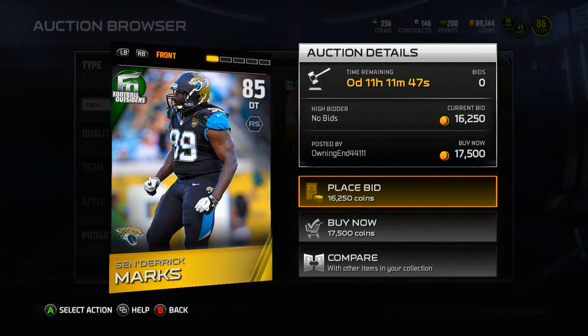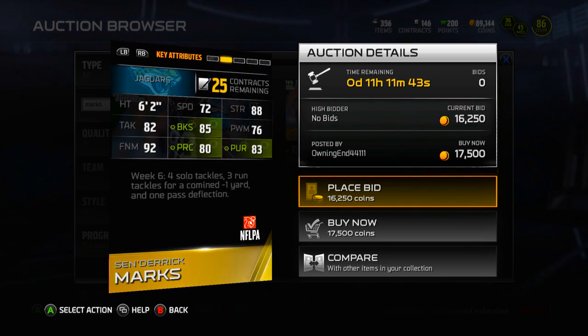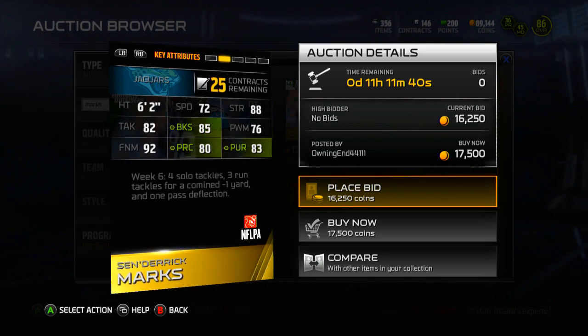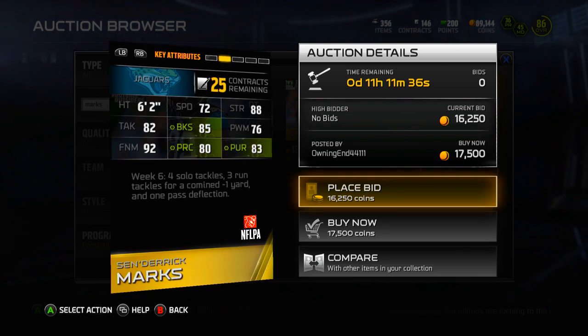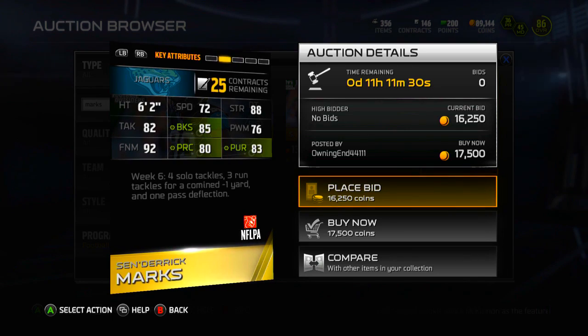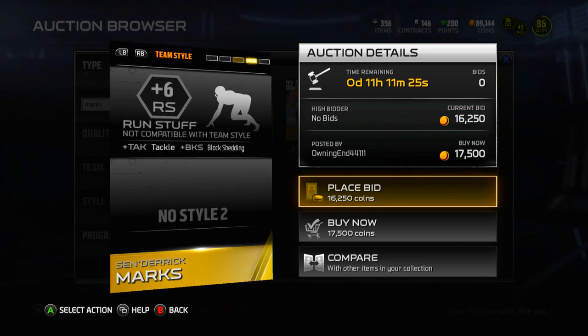Next up we have Sen'Derrick Marks from the Jacksonville Jaguars — he's an 85 overall defensive tackle. 72 speed, 82 tackle, 85 block shed, 76 power move, 92 finesse move — that's actually kind of surprising, a DT with better finesse move than power move. 80 play recognition and 83 pursuit. Not a great card here; I'm not really seeing much that I like. 92 finesse move is really nice for a defensive tackle, but his power move isn't really that good.